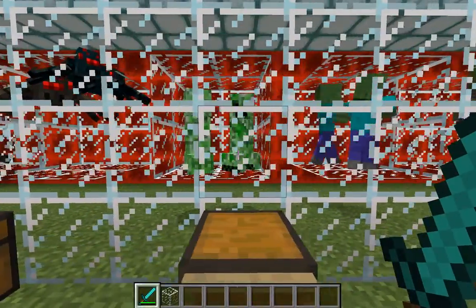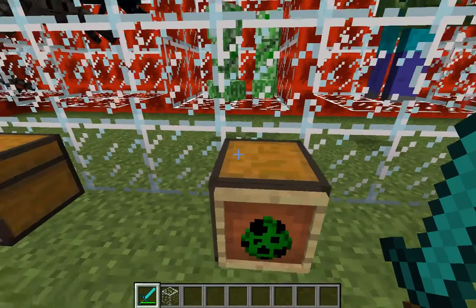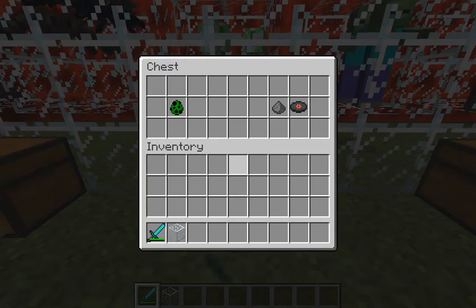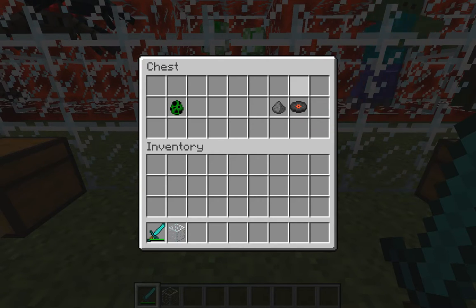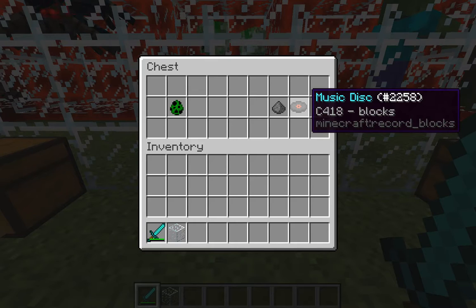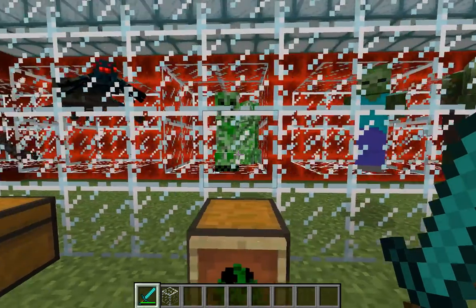Next is our lovely creeper, which I think everybody hates because they'll sneak up on you and explode you. Generally if you're able to kill it before it explodes you'll get gunpowder. Something even I didn't know: if you get a skeleton to kill it, you'll generally get a disc to drop. Not always, but sometimes — that's kind of a unique thing.